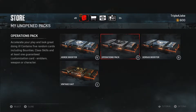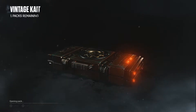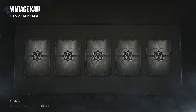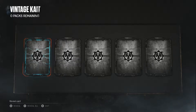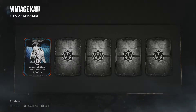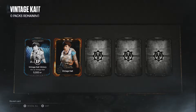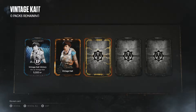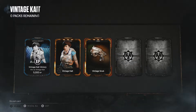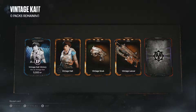Mostly just XP boosters really. Moving on to the vintage Kate pack - I love the pack openings! John's gonna love these. The nice touch is you can still unlock characters through duplicates rather than having to rely purely on luck to get them. I'm getting lots of vintage stuff because I've got all the vintage packs.